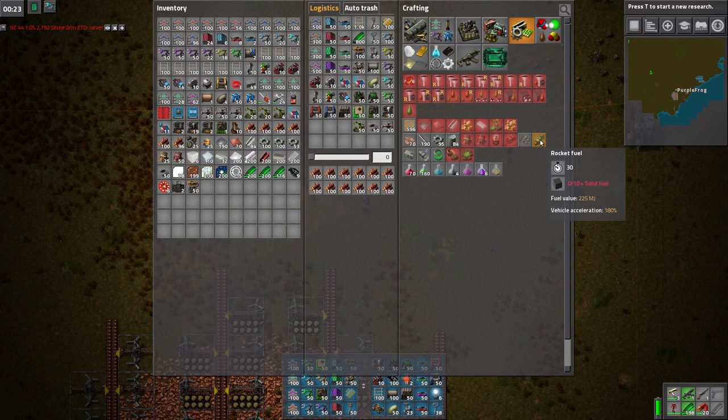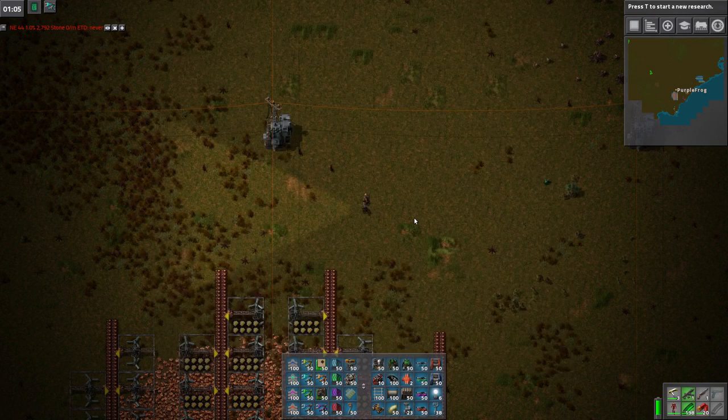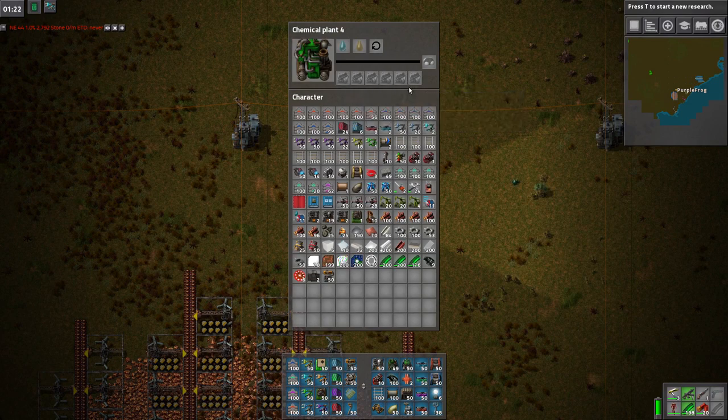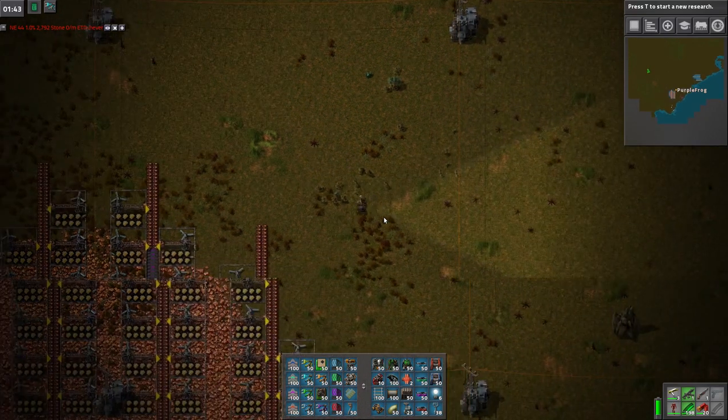So we'll make the satellites and the RCUs up there, but we'll make the LDS and the RF down here. Which means I also need 100 solid fuel every second. And I'm going to get 50 plastic a second. I actually don't know how fast I can make a chemical plant. Can you hold six or eight? You can hold six. So yeah, it is the same. Well, first crafting speed is 3.5. I don't know, it's going to get ridiculous.